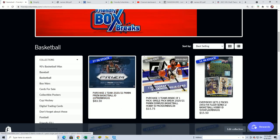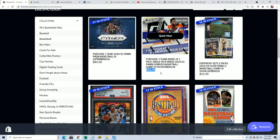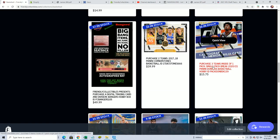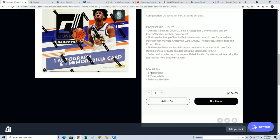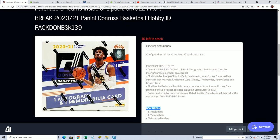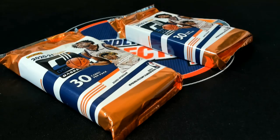Dunruss sold out at $138. If you missed getting in this Dunruss, here's a link to the next one. We think there's a hit in one of these final two packs out of the box — there's one autograph and one memorabilia card in every box, and we're down to the final two packs. Let's rip!